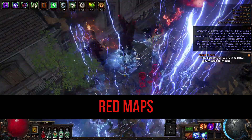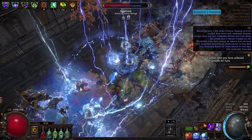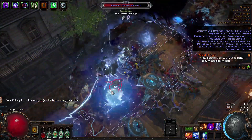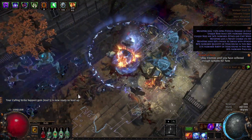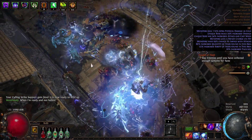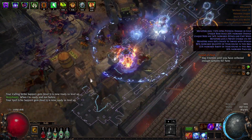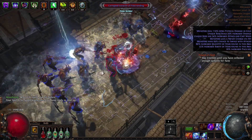In the red maps we start feeling problems — mobs can kill us and I died a few times during the showcase recording. We can see all the problems here: we don't have great defense and we can die pretty easily, so I wanted to play more safely and stand at a distance from dangerous mobs.